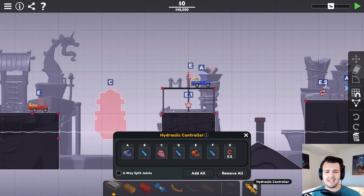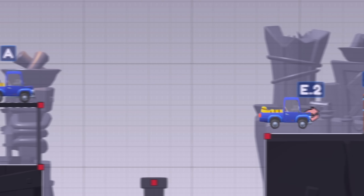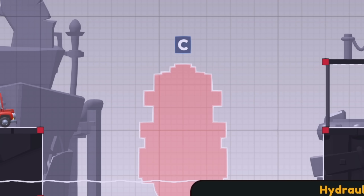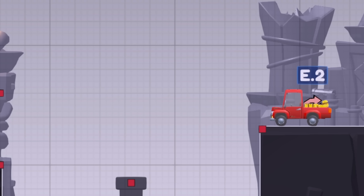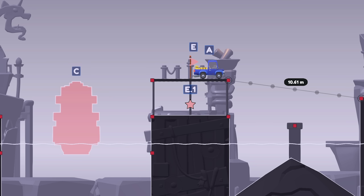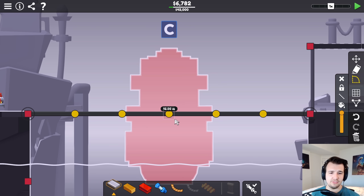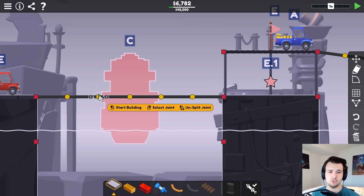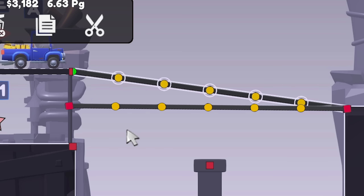So we finally have the hydraulic controller and three-way split joints. My farmer truck goes, then I have a hydraulic phase, then I have the ferry come, then another hydraulic phase, then the other farmer truck goes, followed by another hydraulic phase, and then the red farmer truck turns around. I would have a single road here, and then a second road here. This is the only joint that's actually touching the boat, so I can do a split joint right here and right here, because this road is just going to pivot up and down.